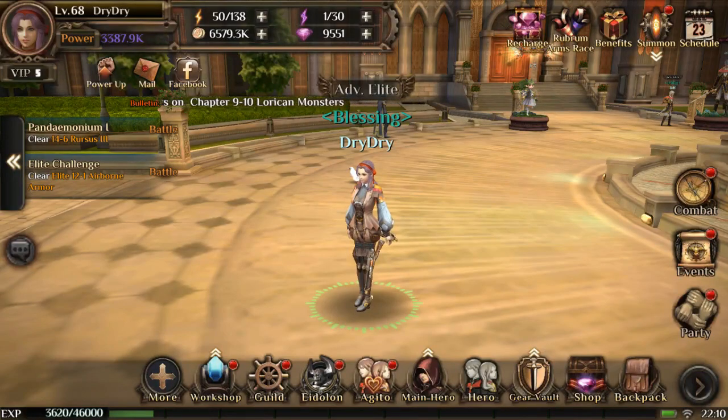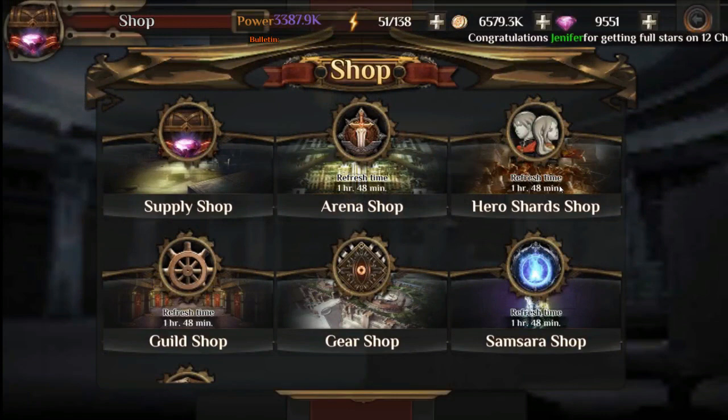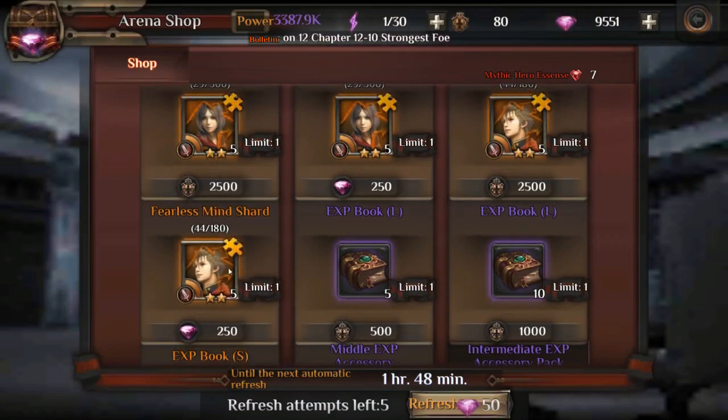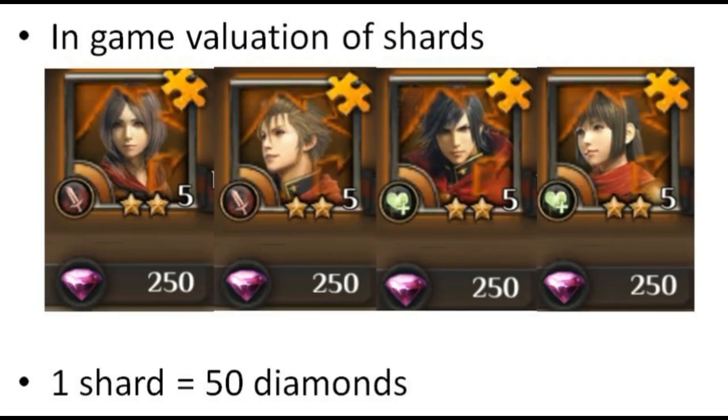Hi everyone, welcome to Part 2 of how to spend diamonds effectively as a free-to-play player. I'll be breaking down the value of resetting dungeons. Based on the in-game valuation of shards from the four 15-aptitude legendaries — Jack, Ram, Machina, and Deuce — you can see in the guild and arena shop that five shards cost 250 diamonds, meaning one shard has an in-game valuation of 50 diamonds.